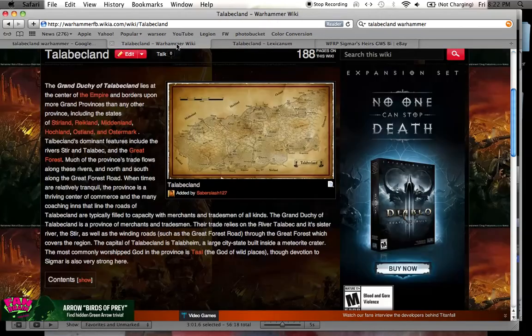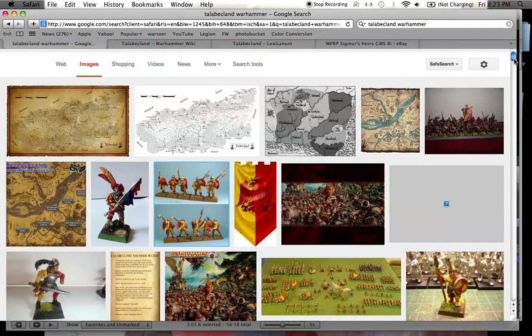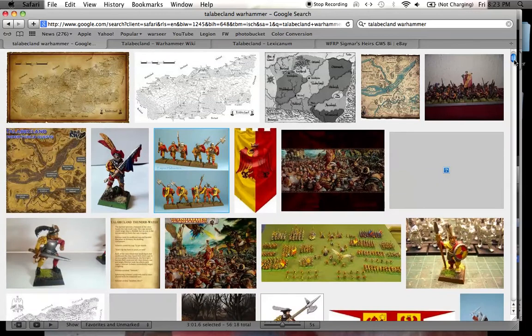So let's get into it. The Grand Duchy of Talabakland lies at the center of the Empire and borders upon more grand provinces than any other, including Stirland, Reikland, Middenland, Hochland, Ostland, and Ostermark. On the tabletop, for those of you who collect Empire for Warhammer Fantasy Battles, it's the red and yellow color scheme.